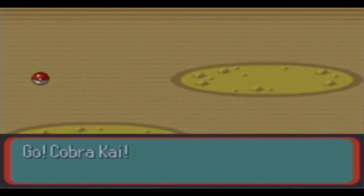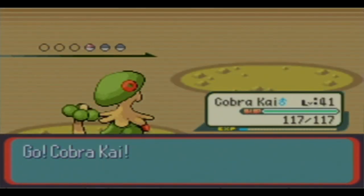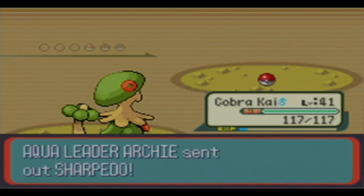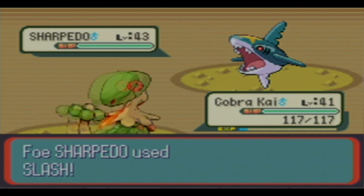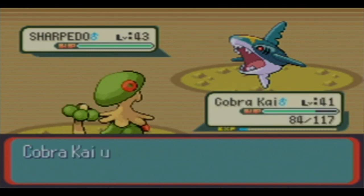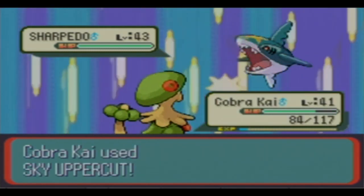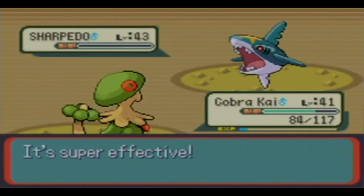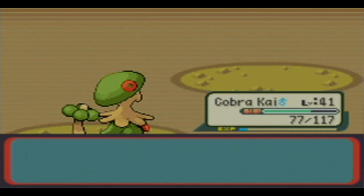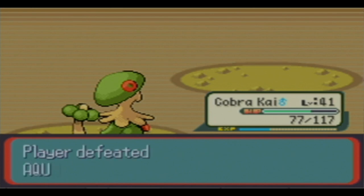Okay, Sharpedo - we're just going to put an end to this right now with Breloom. Oh my gosh, level 43 - let's go Sky Uppercut! It wasn't even a critical hit, but Sharpedo's Defense is not good at all. And boy, that's a lot of experience.